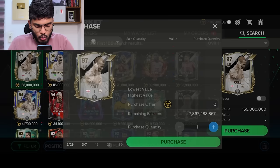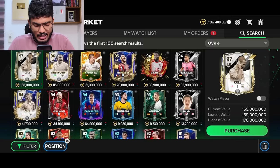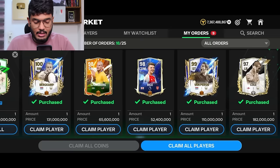Moving to the left back — we've got Ashley Cole, going for 159 million coins at the moment. His price skyrocketed yesterday but dropped today. He's 97-rated, a fantastic card defensively. The second highest rated icon left back is Roberto Carlos at 96 OVR. Let's go get Cole — I just realized I bought his card yesterday for 182 million coins, but let's go claim him. The first icon purchase is done.